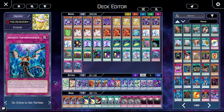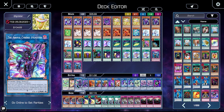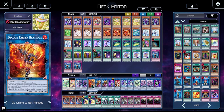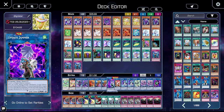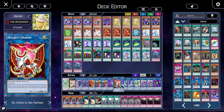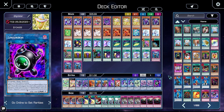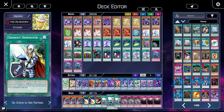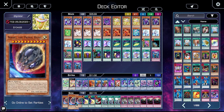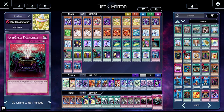For the extra deck: one Wind Pegasus, one Light Dragon, one The Arrival, one Dark Templar, one Decode Talker Heat Soul, double Transcode Talker, one Update Jammer for OTKs, one Security Dragon, double Splash Mage, one Cybers Wicked, double Dark Infant, and one Linkriboh. For the side deck: triple Nibiru to deal with decks that go wide on turn one, triple Cross-Out Designator because we don't like Nibiru either, double Lightning Storm, one Harpie's Feather Duster, triple Evenly Matched, and triple Anti-Spell Fragrance.